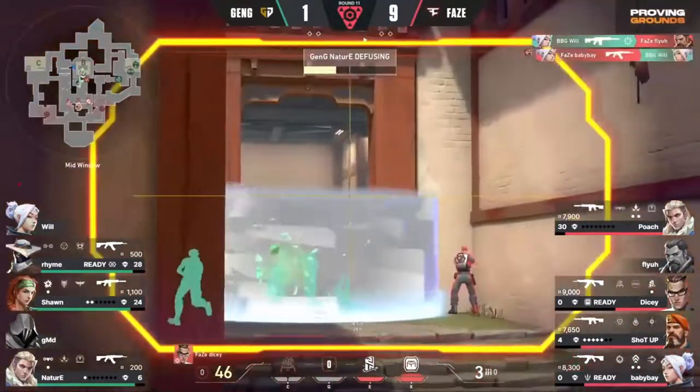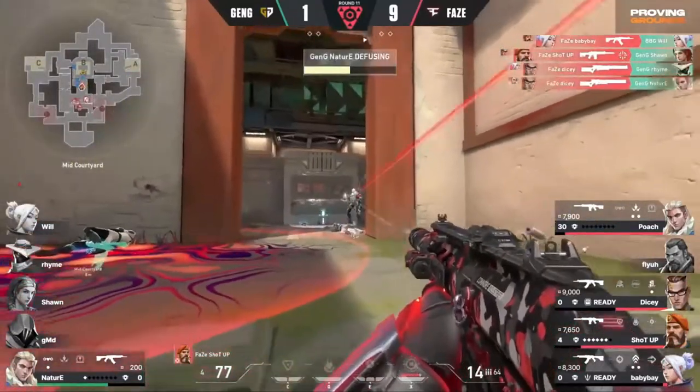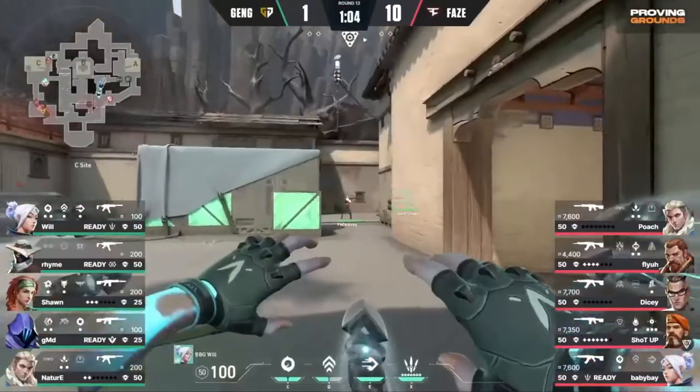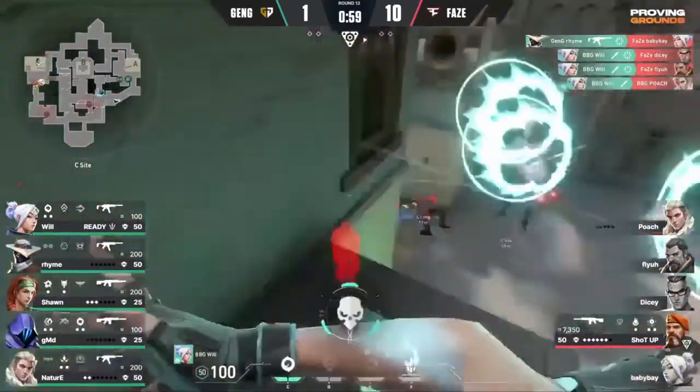There goes that wide cage — they're very thick. In comes the Tour de Force as FaZe looks to try to stop this. It gets halfway — they've managed to stop it though. The Tour de Force really coming up here. There we go. Will gets a free beat. It's looking good here, looking real good.